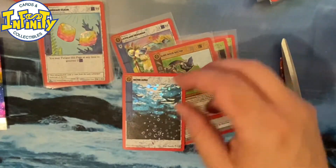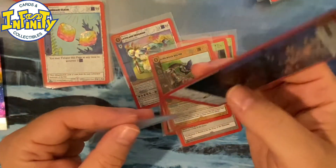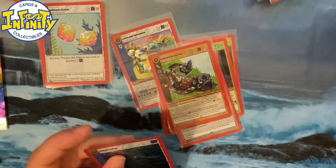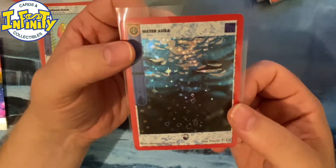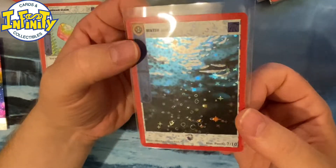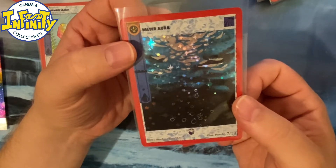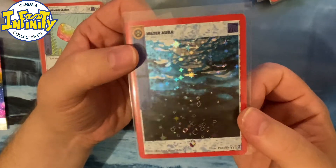I was a bit disappointed that the box topper wasn't like a Mossman or something like that, but actually these guys are units and you're gonna use them for life — as long as you can play the game. It's like those Google learns in Magic — they are very expensive because any deck needs them. Every deck needs auras.